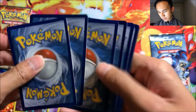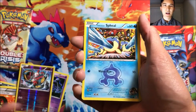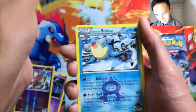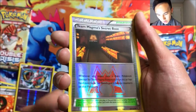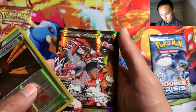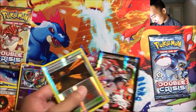Now for the Team Aqua pack. I'm still trying to make a complete master set of this — never mind. We got Team Aqua's Spheal, Team Magma's Marowak, Team Aqua's Sealeo, Double Aqua Energy, Magma Pointer reverse, Team Aqua's Secret Base — hey! And oh shoot, we got Team Magma's Groudon EX from the Team Aqua pack! I'll take it!